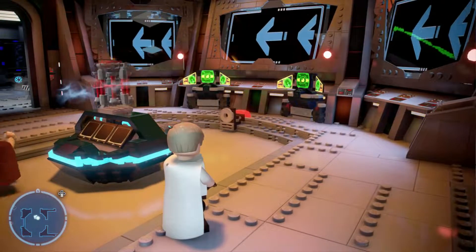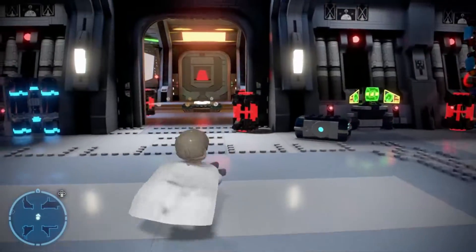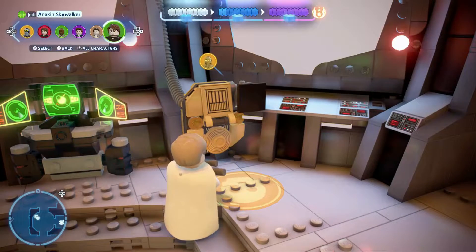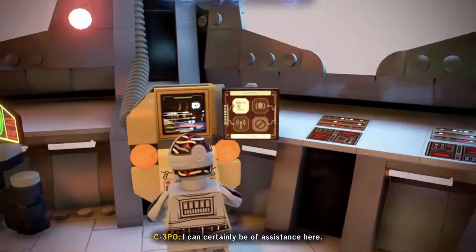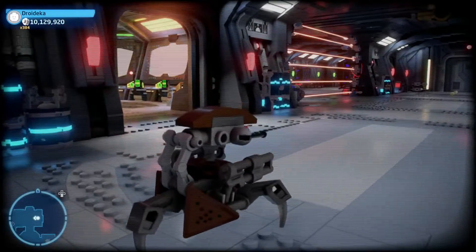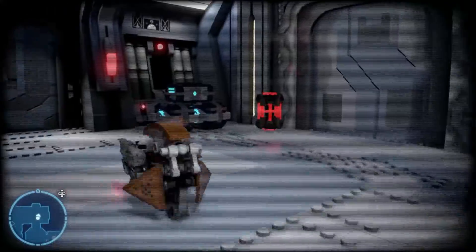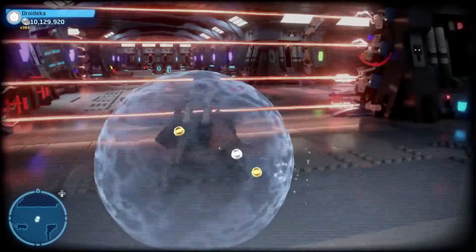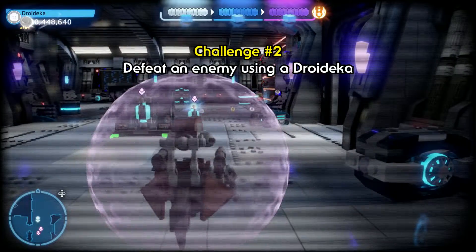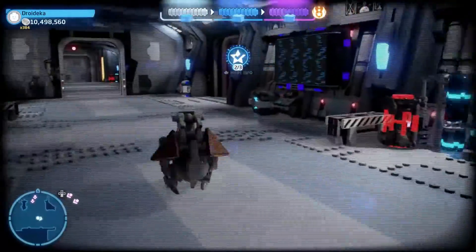Pushing the lever will unlock a room to your right. If you use the protocol droid panel, you have three options — choose the third option to unlock a remote control droidekka. You need to pull up here and kill any enemy within the area using the droidekka. Unfortunately I had already wiped out a lot of enemies, so I had to go into the main area and melee a droid to get this challenge done.